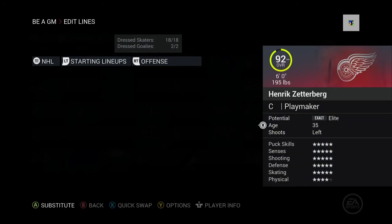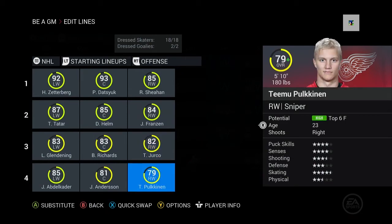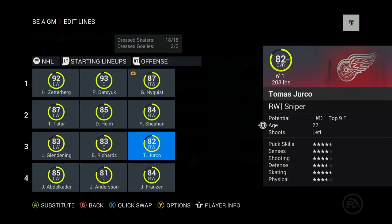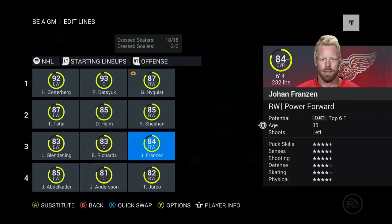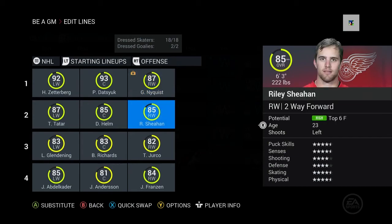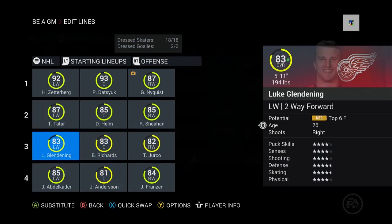We've got this. Polky's gotta get scratched. Let's get Nyquist back and get the lines back to how they should be. Franzen on the third — actually I could put Franzen on the fourth because I'll probably trade him. I want Yurko to grow; Yurko is gonna be the future second-liner. I'd like him to get up to like 85-86, and just have Nyquist on the first line and Yurko on the second — two snipers back to back. The rest of this looks fine.